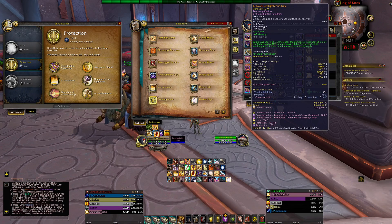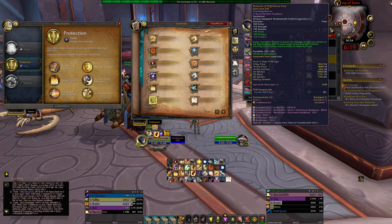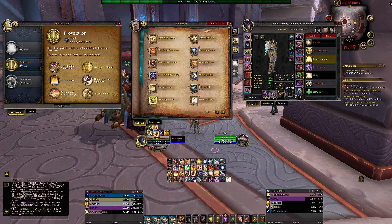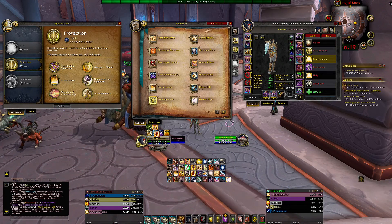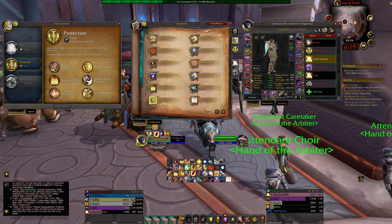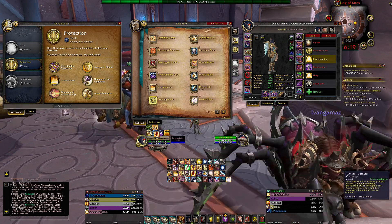The legendary I use for Mythic Plus is Bulwark of the Righteous Fury. If you read it, Avenger's Shield increases the damage of your next Shield of the Righteous by 30% for each target hit, stacking up to five times, and increases its radius by six yards. So it increases the range of your Shield of the Righteous by six yards, giving you more AoE distance — though it's a frontal cone, so you have to make sure your targets are in front of you.